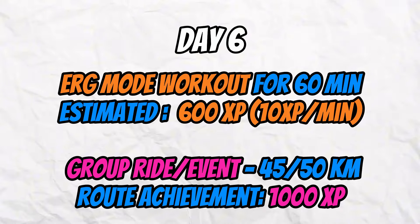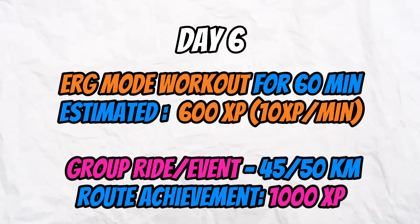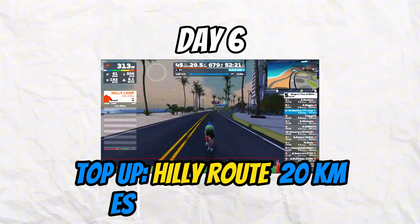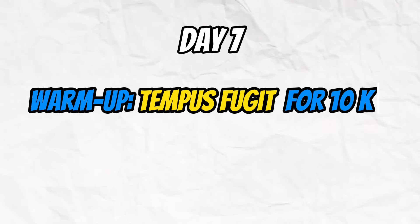Day six, heading towards the end of the week, targets roughly 4,000 XP again. Do a workout in ERG mode lasting about one hour for 600 XP, then a group ride or event for 40–50 kilometers at a steady Zone 2 or Zone 3 pace for an estimated 1,000 XP. Finish with the Watopia Hilly Route for an additional 400 XP.